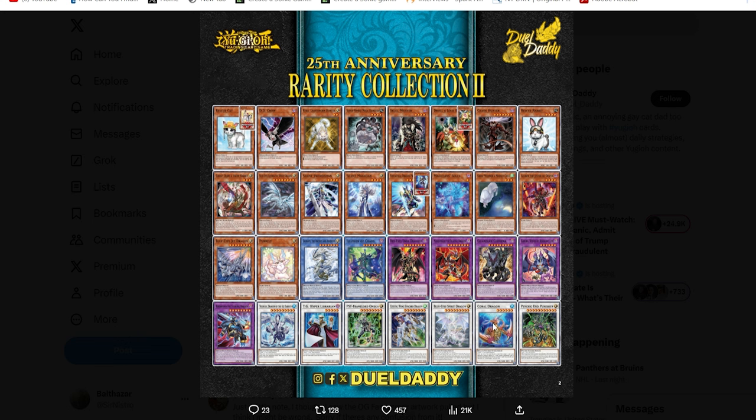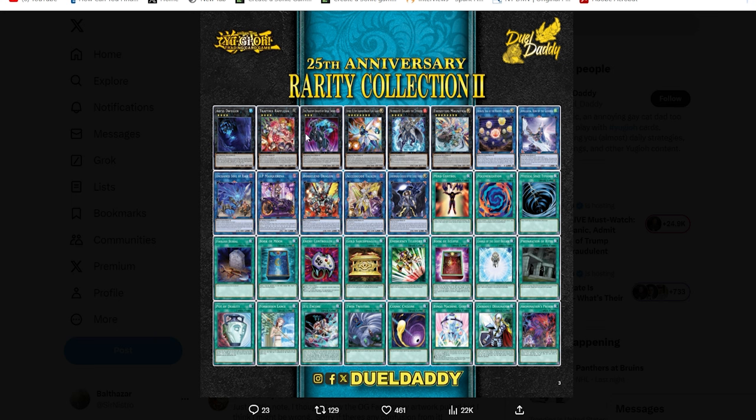Coral Dragon — we just got this in a two-player starter set. I understand this is a Rarity Collection set, but why is this here? Then you look at Raikou and Mega Hamster, which are clearly here for Edison players so they can enjoy this pack — which is fine, I guess. There's just not enough here to really say this is worth $120 a box. And these are the kind of cards I'd be pulling. Like, if you're not playing Branded, why are you picking up this set?